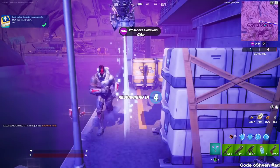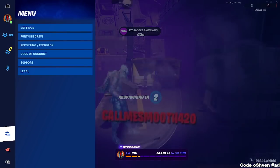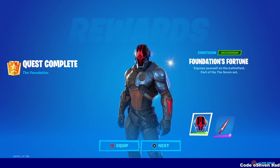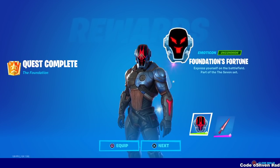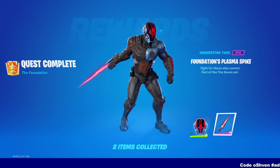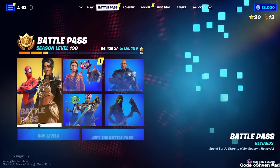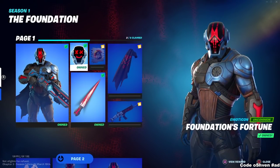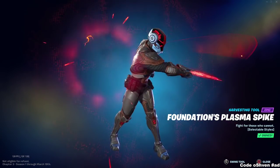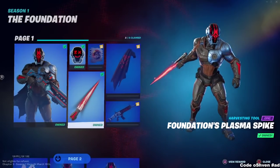I'm going to back out of the game so you can see that I unlocked two more things in a short period of time. Boom — we got the emoticon right here, big vibes, and then we got the pickaxe as well, which looks very very cool. It's like built into the Foundation skin — a very clean pickaxe.